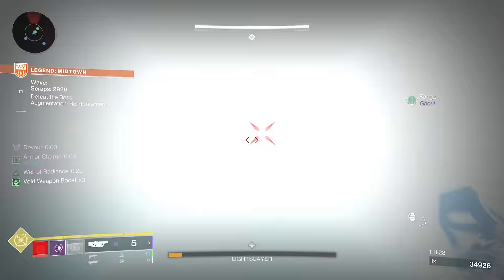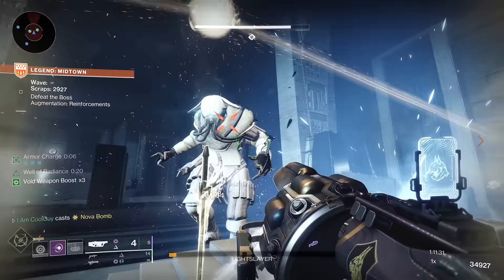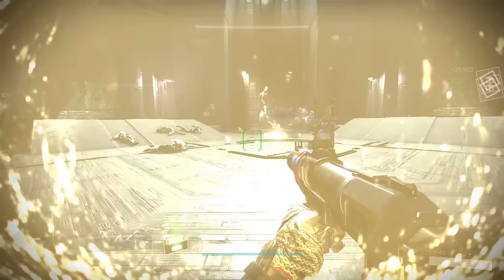With all this good loot to chase — Midnight Coup and Mountaintops this week — completing Onslaught has been a routine thing in Destiny. It's time for Felwinter's Helm. I've done some Legend level 50 wave completions with it, and I'm unsure why I don't see this thing talked about. It's brutal, it's awesome. And Onslaught overall, just crazy super useful. I want to show you the power that it has and what it's actually doing with the play loop.